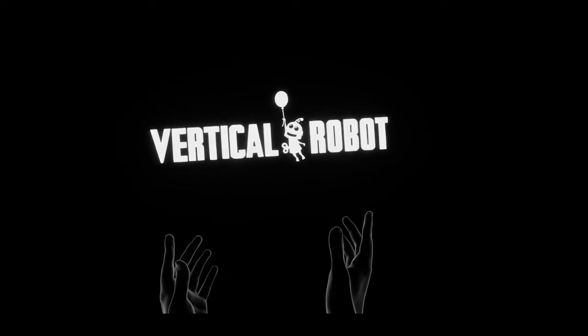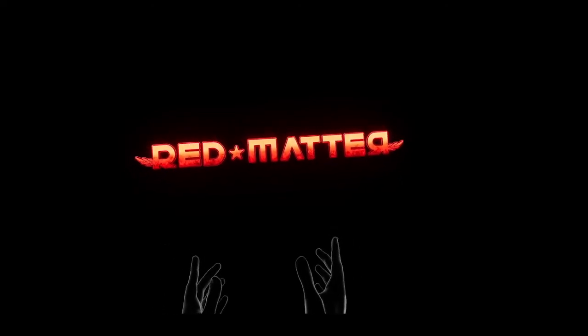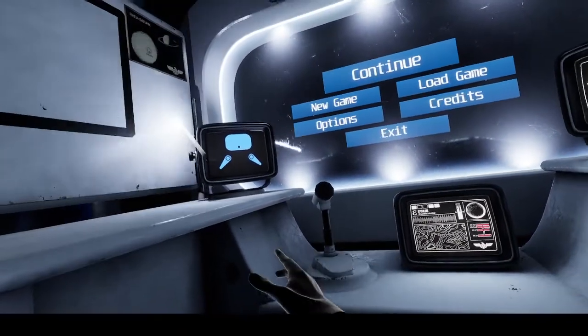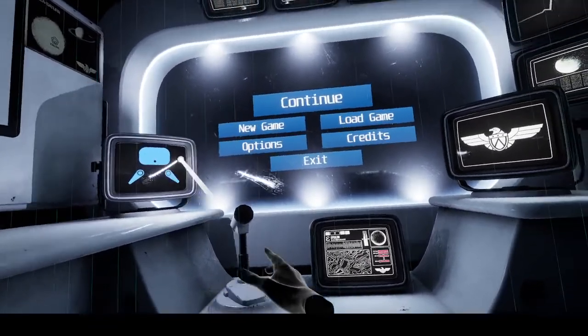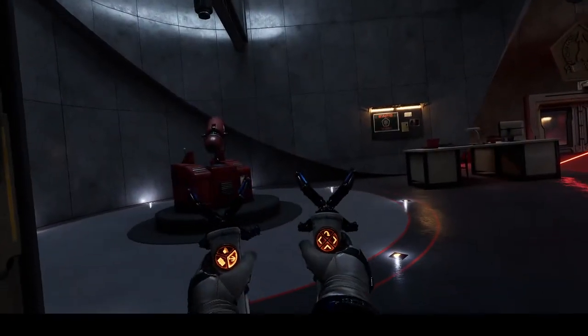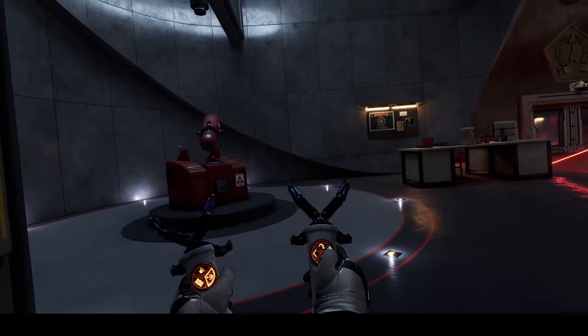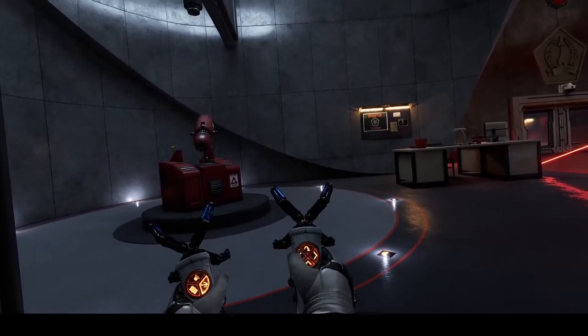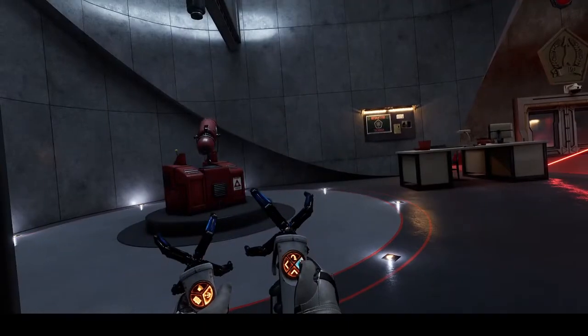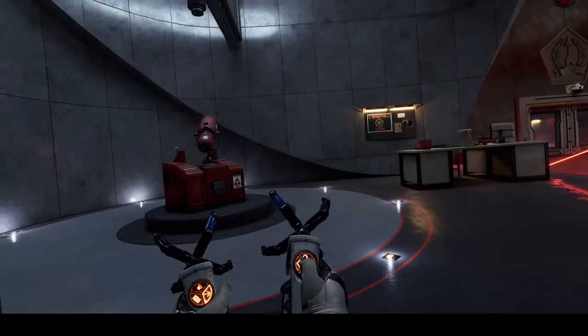Without changing the driver file back to Oculus, and leaving it as Pico, what's happening is the right thumbstick isn't reacting as it should. Everything else on the controllers is fine — grips work — but there are no capacitive touches on the thumbsticks, which I believe is causing the issue. The game appears to still be treating the controllers as Vive. When I click left and right, it's not actioning the quick turn on the thumbstick.